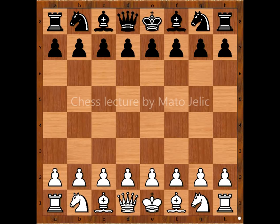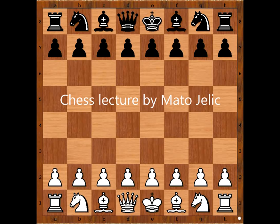Hi, this is Mato. In this video I will show you a game between Aleksandr Alekhine and Leder. This game is from a blindfold exhibition given in Prague, Czechoslovakia in 1922. Leder played 12 games, won 10 and drew 2.